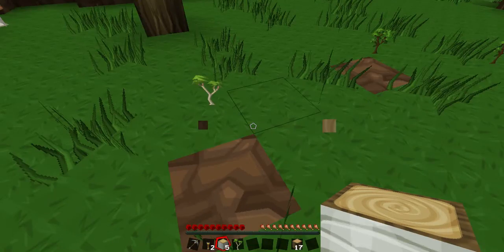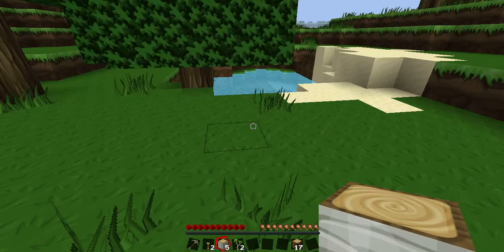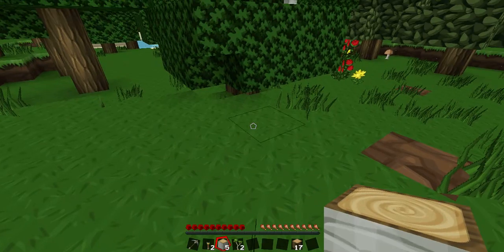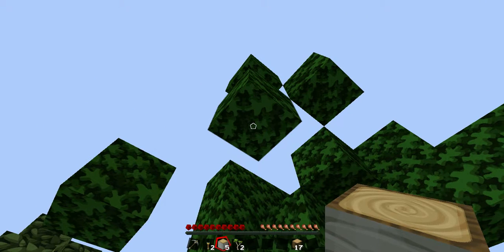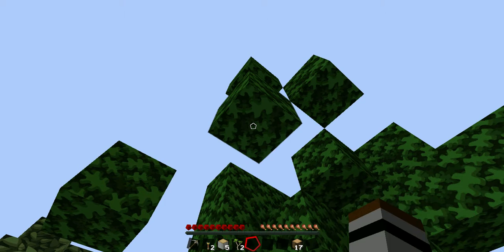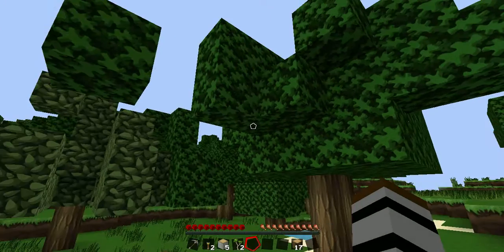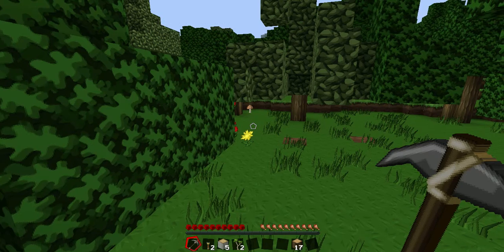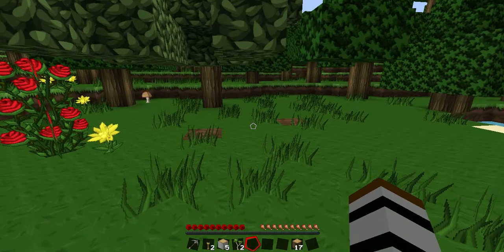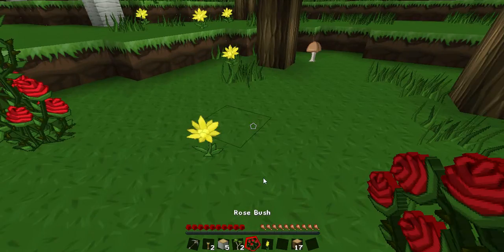Oh, birch sapling — that's good. We want birch saplings and oak saplings. For the moment I'm playing on Peaceful because I am rubbish at Survival Minecraft, and also because I prefer that basically. I'm looking for apples. I'll take some of these bushes — they look nice outside the house.